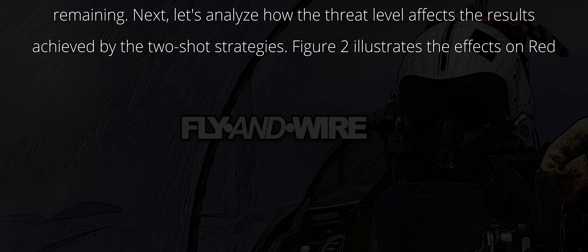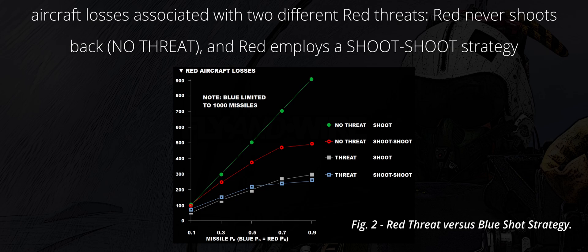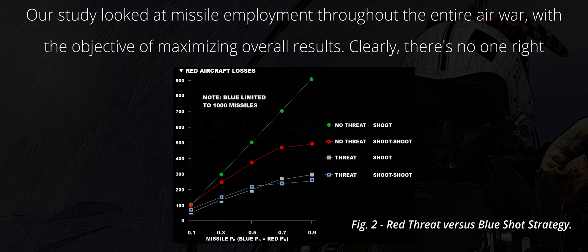Next, let's analyze how the threat level affects the results achieved by the two shot strategies. Figure 2 illustrates the effects on red aircraft losses associated with two different red threats: one, that red never shoots back — the no-threat scenario — and two, that red employs a shoot-shoot strategy — the threat scenario. In this example, both red and blue PKs are equal. Blue has 1,000 missiles, and blue's strategy is varied from shoot to shoot-shoot. As Figure 2 shows, the best shot philosophy for limited missiles changes depending on the threat and missile PK. Our study looked at missile employment throughout the entire air war, with the objective of maximizing overall results.